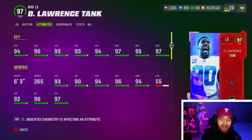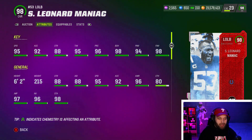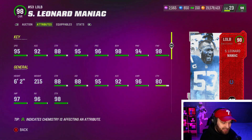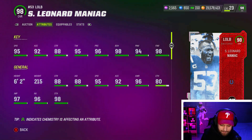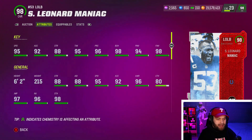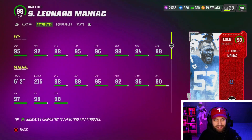At number one, Shaq Leonard — aka the Maniac. This card is absolutely insane. He just came out, and I didn't think they'd give him unstoppable force since he doesn't rush much in real life. But he got it, and unstoppable force is the best thing on the D-line right now. He is small at 215 pounds and I thought the strength would hold him back — but I was completely wrong. 95 speed, 92 acceleration, amazing block shed, power, and finesse. Tank and Maniac are honestly 1A and 1B — use both if you can afford them.